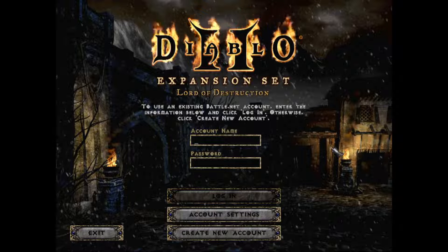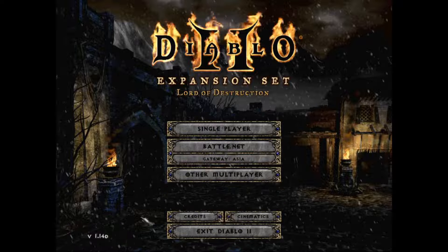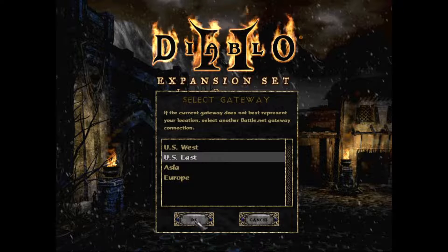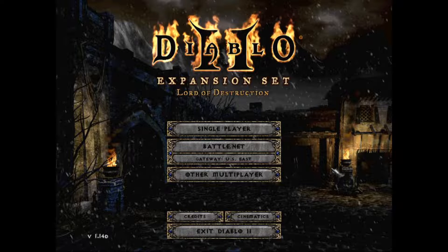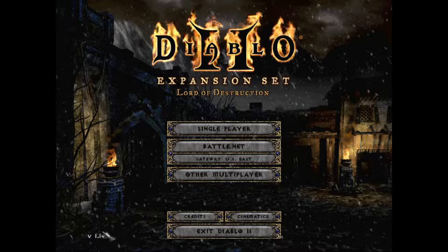I hope that helped you get into Battle.net — obviously you can then go back and switch to your main gateway. A little tip: you'll know it worked if the version number changed from 1.14b to 1.14d, which is the current updated patched version. If you have any tips or questions, feel free to put them in the comments. Thanks guys, later.